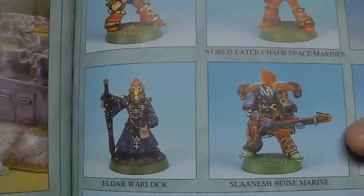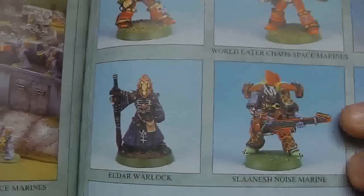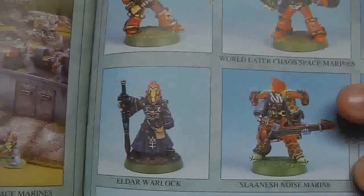The 90s was a colourful time — the era of a thousand colours, the era of painting your miniatures one thousand colours. Look at this Noise Marine! He's got leopard skin armour and a freaking guitar! That is a Noise Marine!